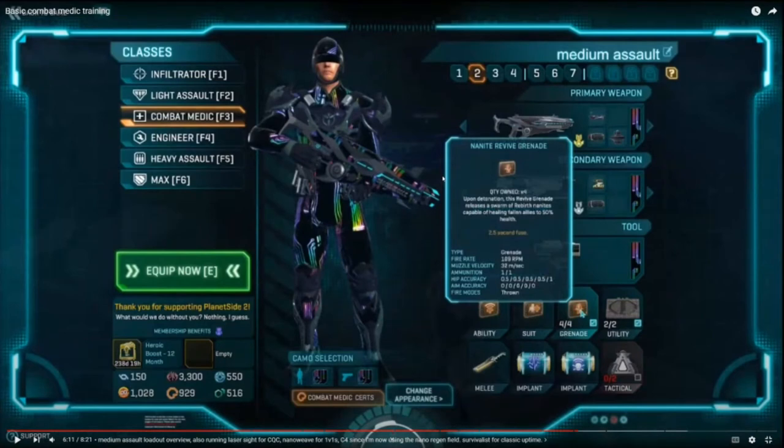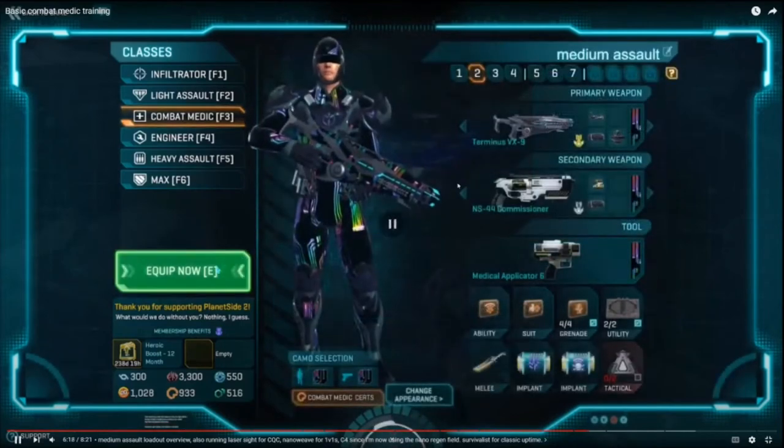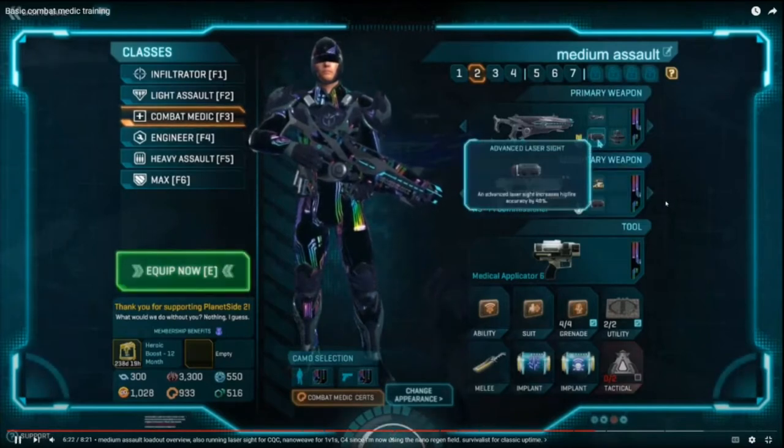The last couple clips show medium assault, playing with nanowave armor and the regen field, trying to get a few more kills. Because I have the nanite regen field, I don't need medkits for health as much — I can just press F and get my health back. That lets me take C4, which makes me a lot more deadly. I can make big explosions and kill groups of enemies. I throw laser sight on my medium assault class because I can get up close and personal, and I've got the nanowave armor to bail me out.